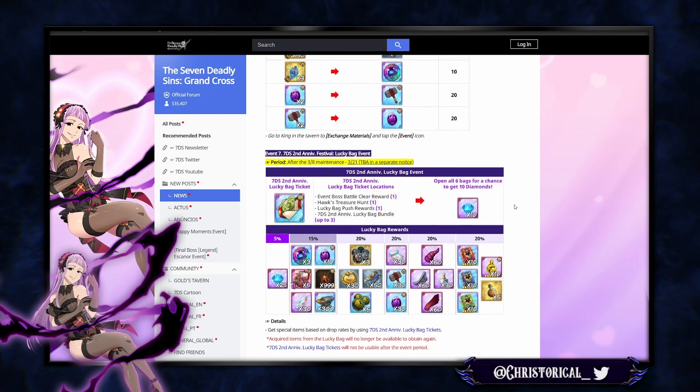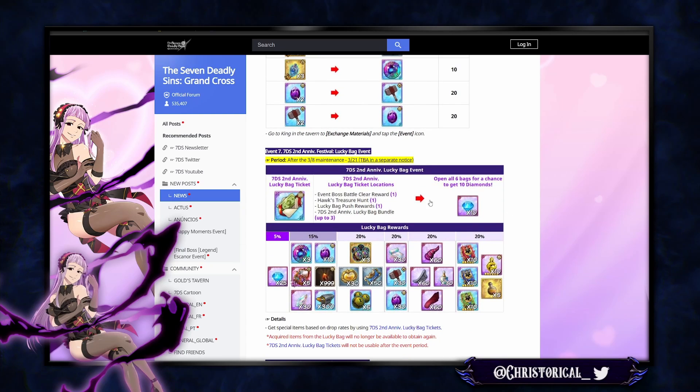Lucky bag event is here — we know how that works. Open all six bags. You can buy the bags, but I'd say wait on buying them in case they shaft us again. Probably buy the bags on the last day if you're going to buy them at all.